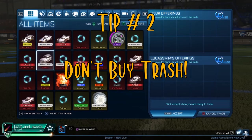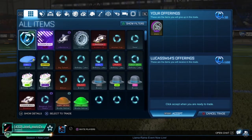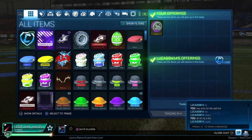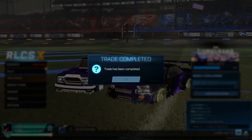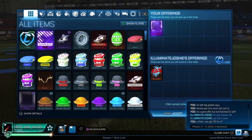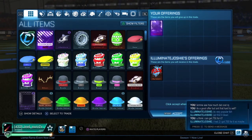Tip number 2: don't buy trash items. This tip goes hand in hand with tip number 1. When accepting item overpays, please be aware that not all prices on rl.insider.gg are accurate. There are a lot of items out there that nobody is going to buy for those prices. Try to avoid items that aren't popular, like most rocket pass items. Another thing to keep in mind when accepting an item overpay is to make sure it'll be worth it. If your item costs 400 and someone is giving you 400 to 450 credits worth of items, you might as well keep your item. Always aim for at least 100 plus credits in profit when considering a deal like this.